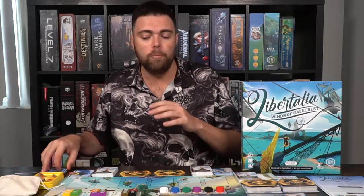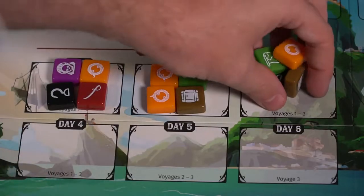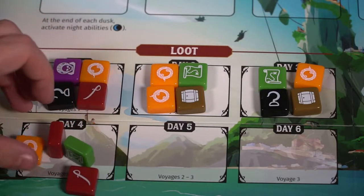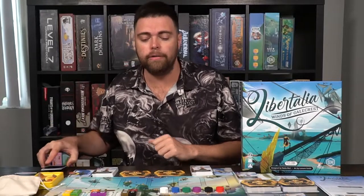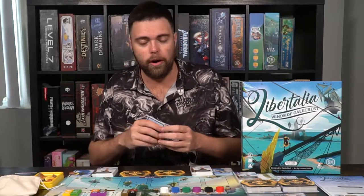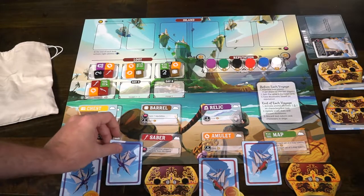Make sure you populate the tokens on the board for all the different loot, for the number of days based on the voyage. Voyage 1 is days 1 through 4, voyage 2 goes all the way to 5, and voyage 3 goes all the way to 6. Make sure you have your six character cards and gain doubloons each round based on the bottom of your reputation tracker. After that, you begin the voyage — choose one card for the first day, place it face down in front of you, everyone else does the same, and then reveal.